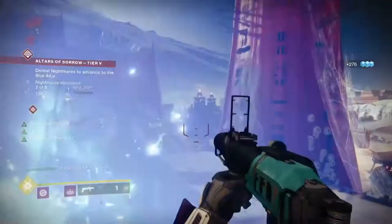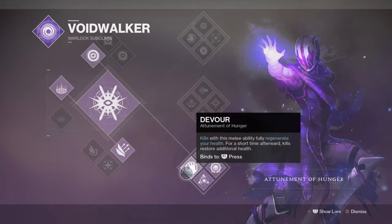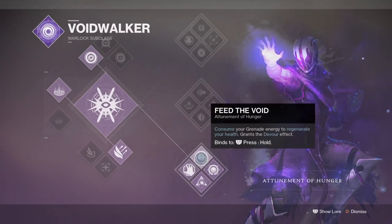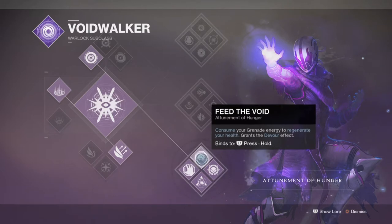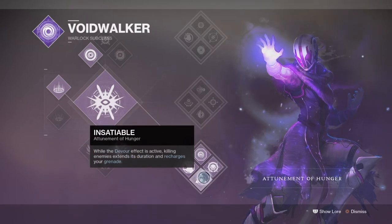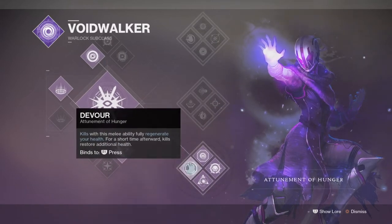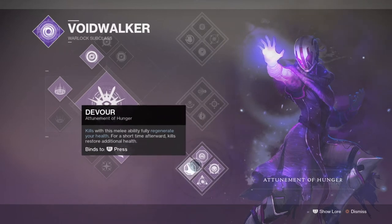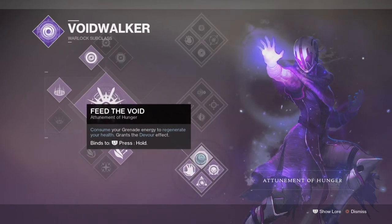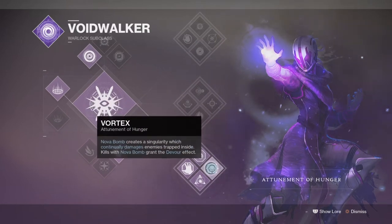Let's start off with the subclass we'll be using, which will be the Eternal of Hunger. The idea here is to combine it with the Oppressive Darkness mod so that we can enhance our grenades to be even more powerful than normal via the Hunger perk's uptime. The build will utilise grenades a lot, as many of you already know that rocket launchers aren't in a good place for damage, so supporting them through any means necessary is the key to making the rocket launcher build work.